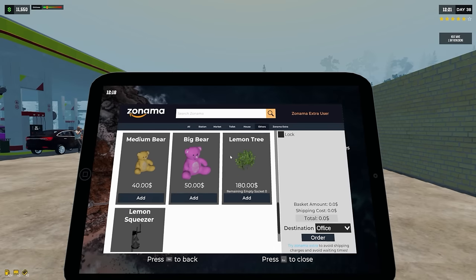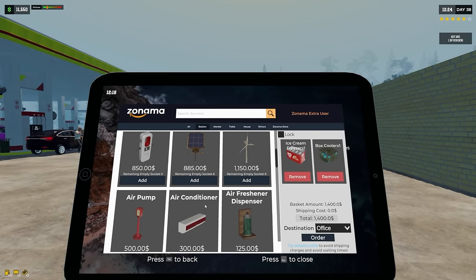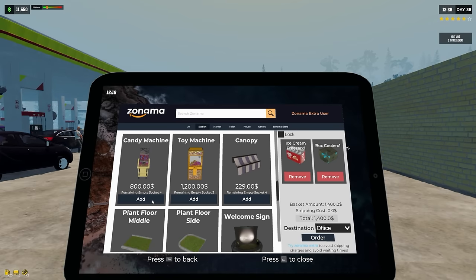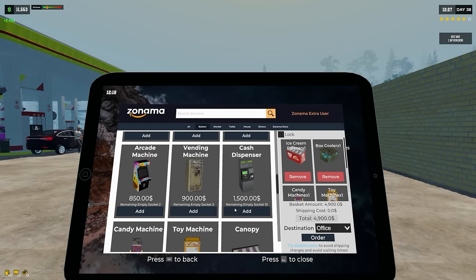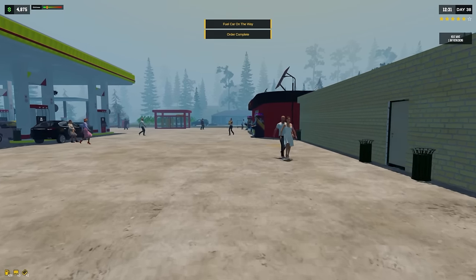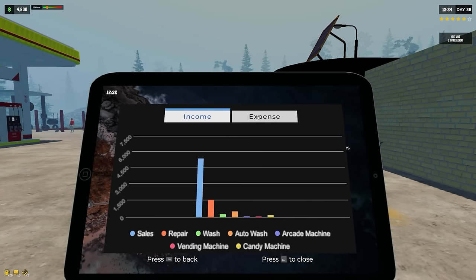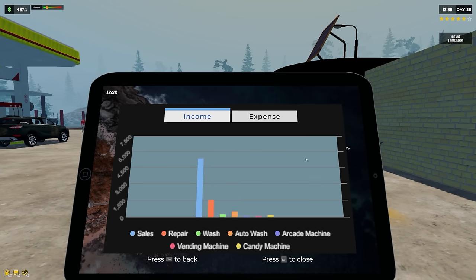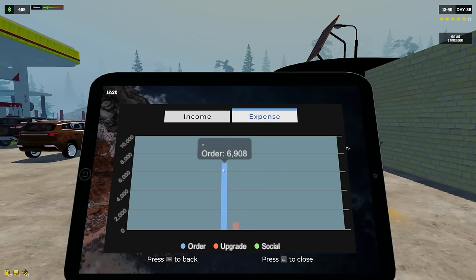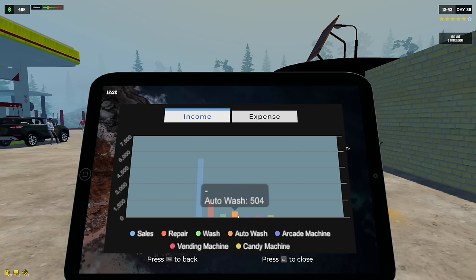We have decorations, some station equipment, coolers — let's add one of each of those. Where are the new things? We've got a candy machine, a toy machine, a cash machine. The cash machine is really expensive — $4,900! We'll order that to the warehouse. Economy day 38, income vs. expenses — it shows how much I've spent today. I've spent $6,900 but I've made $5,300.